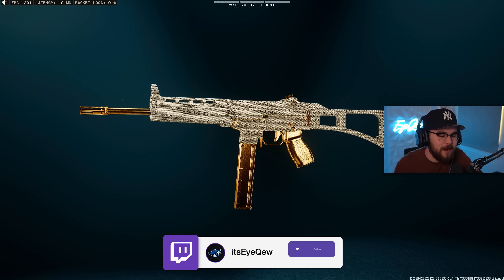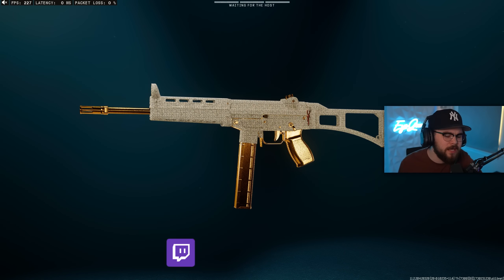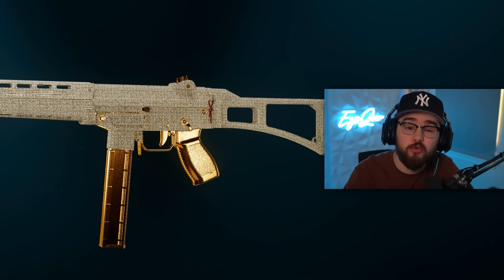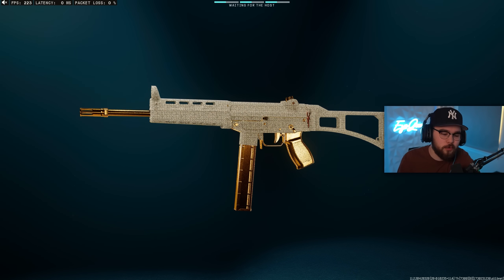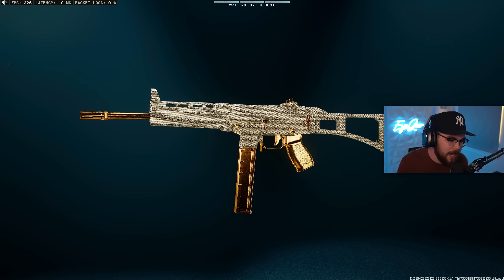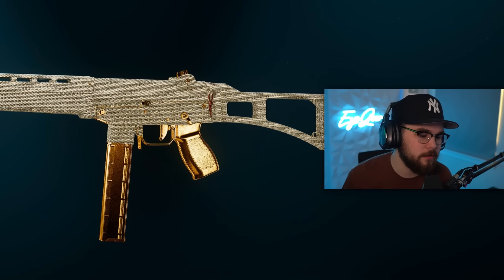Before we get into the actual top 5 list, I do have an honorable mention for you guys — the Compact 92 SMG. Super fast fire rate, and you are just shredding through people. I am in a private match because I just entered into Pro Siege 3, so I don't technically have these unlocked, but I do already have them diamond. This thing has a super fast fire rate, so it does get pretty bouncy.